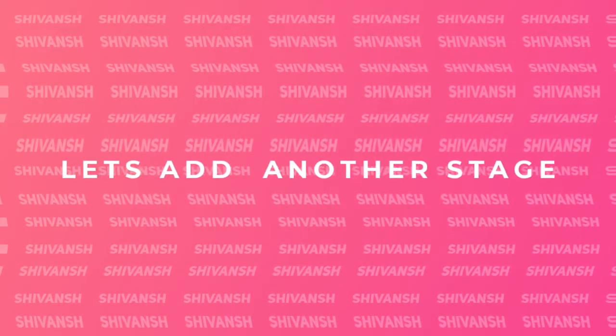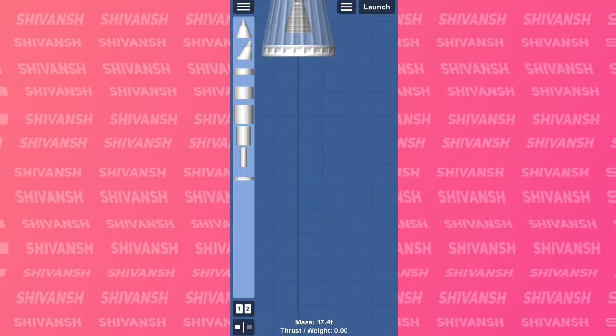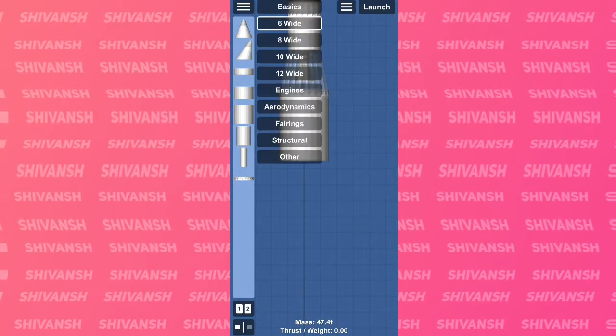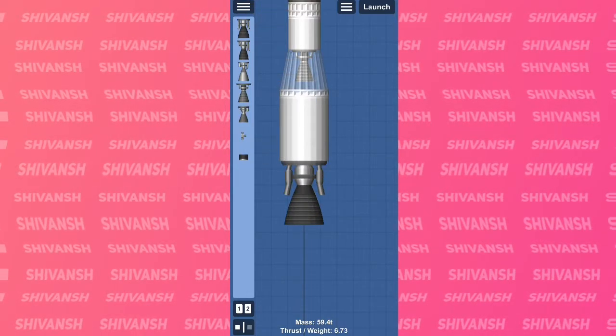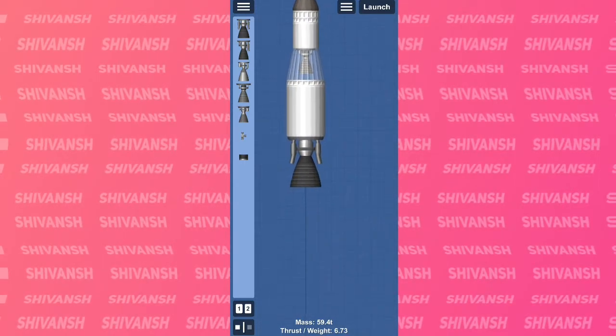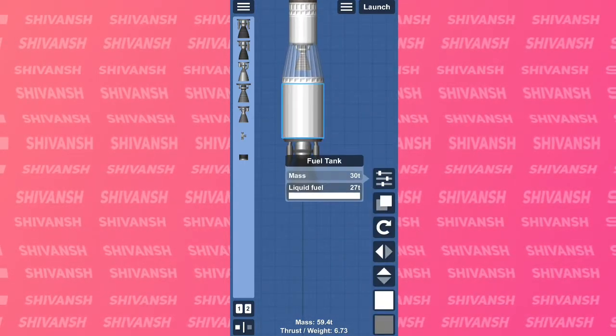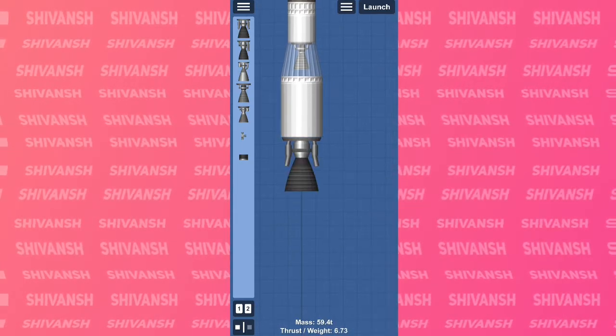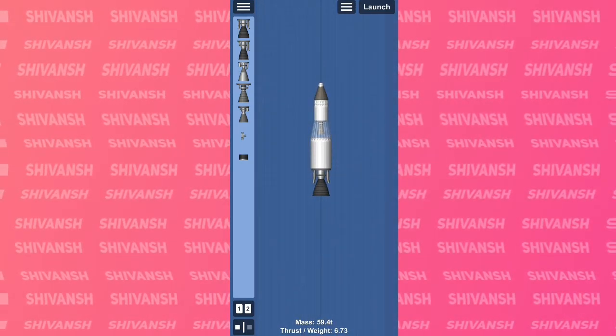Now let's make it a bit more complex. In this case the TWR is very high, and when you decrease the fuel amount it will keep on increasing. It's helpful while building sounding rockets but it's very inefficient.